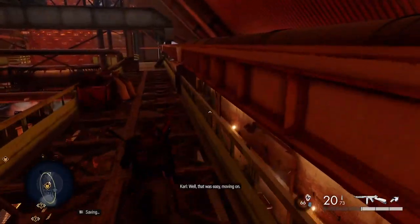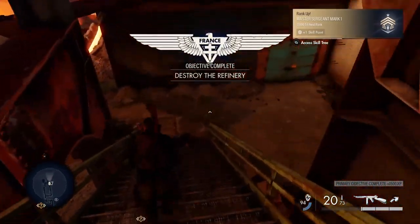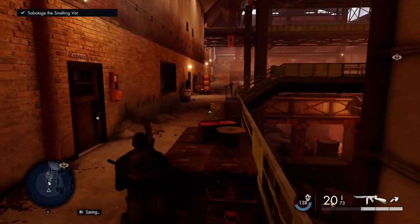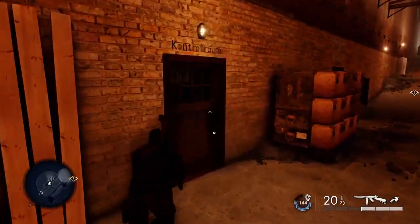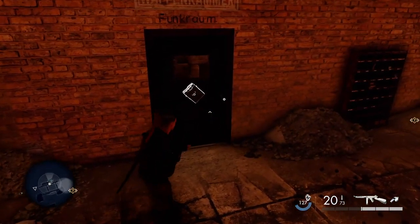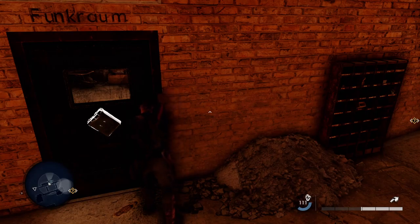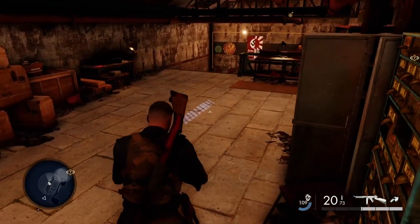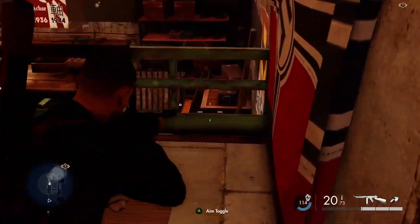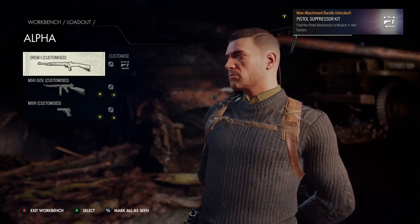Well, that was easy. Moving on - he's given us a key and there are two rooms down the bottom here. One you can unlock like a picklock sort of thing, and one needs a key. This way, if you've got a satchel charge - but I find on this level satchel charges are quite hard to find. If you kill that guard he'll drop a key and you'll get into this room here, which will be your first workbench - the pistol workbench in that room.